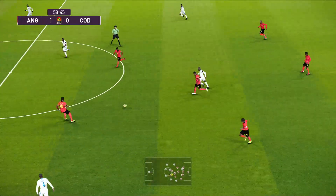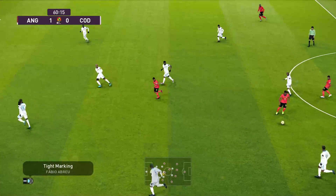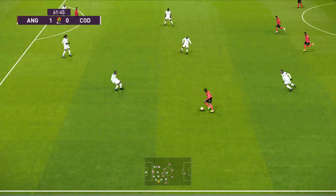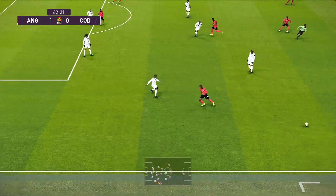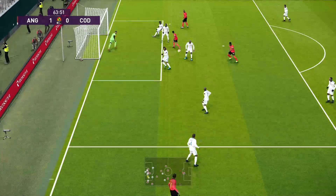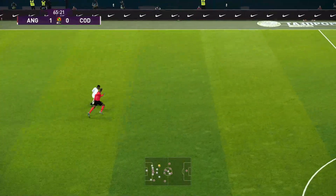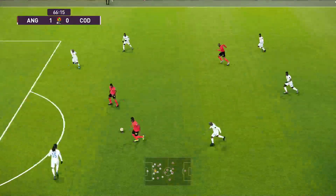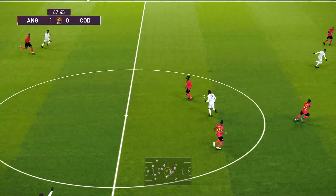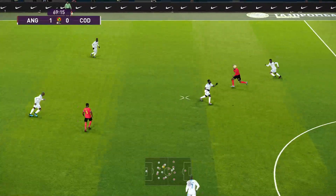Gets wrestled off the ball — looking to break out here. That's the sort of defending that is going to upset the opposition, and it already has. If they want to shut down the threat, he's a very good place to start. Timely intervention. Gets it upfield — gets into a dangerous position.